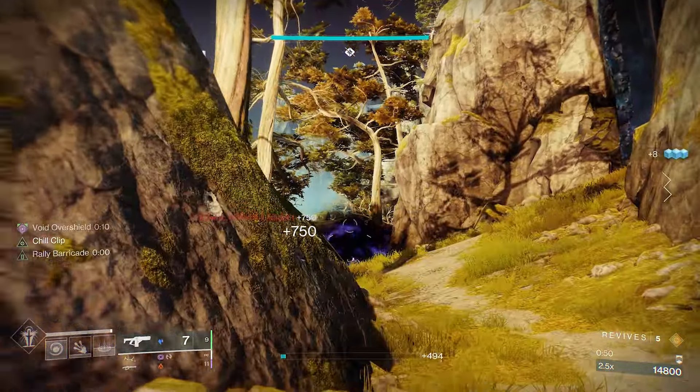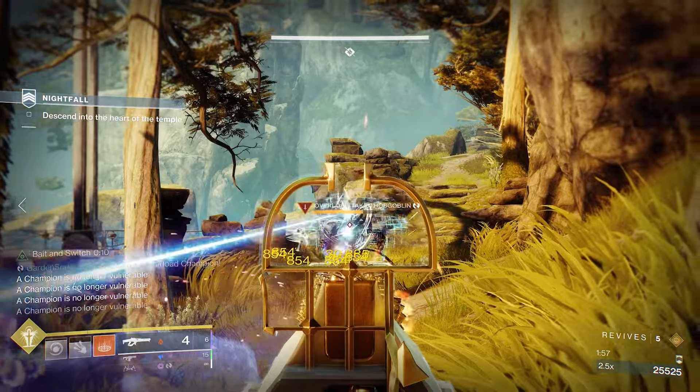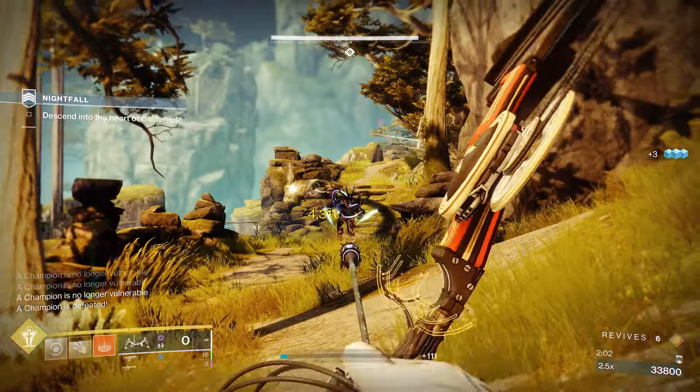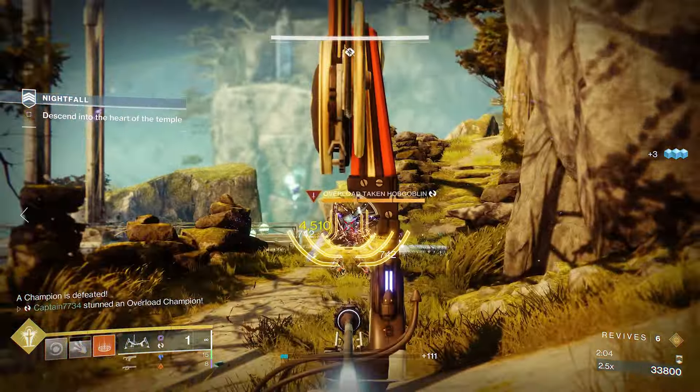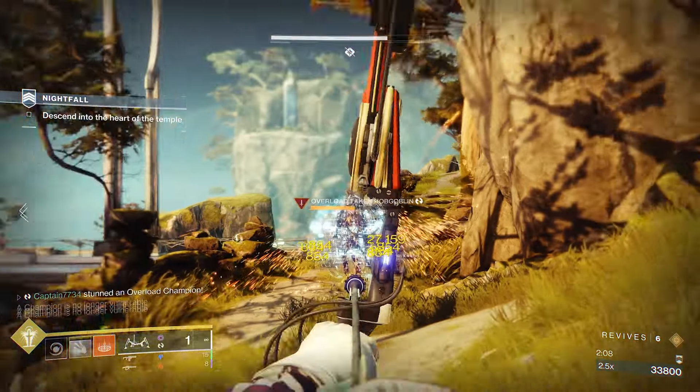Then focus on killing the boss to get out of the way. You can skip and just head straight to the next encounter or stay and kill the two overloads amongst the adds. It will take longer but I suggest you stay here and kill the two overloads for two reasons: one, you may need the revives, and two, it is good to charge your supers up for the elevator room.